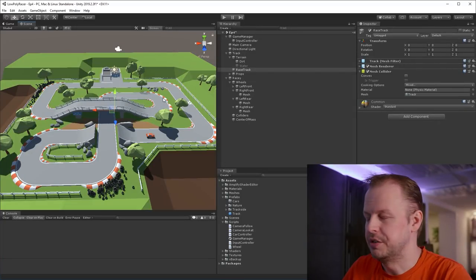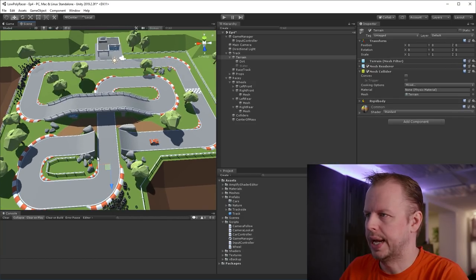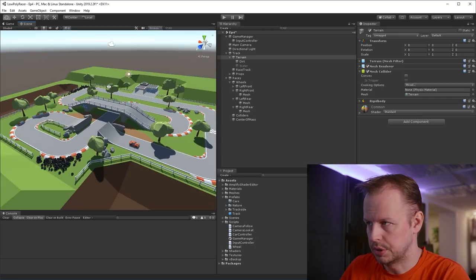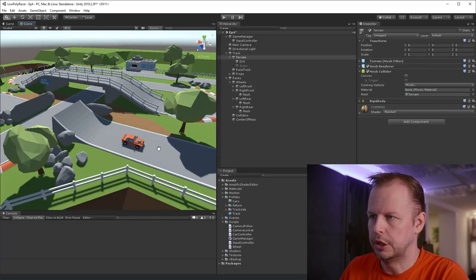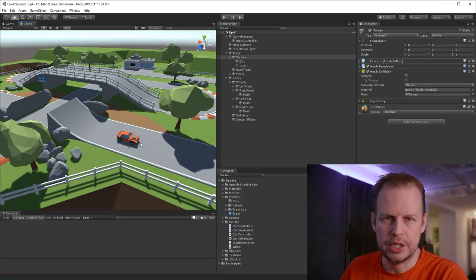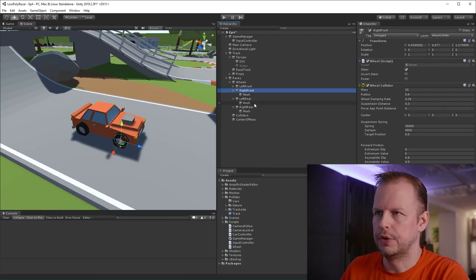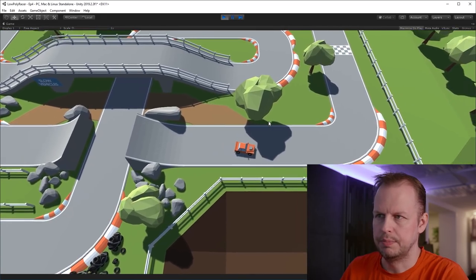This is where we left off pretty much. I just continued to place all the trackside objects — I added more stones, more tires, and more fences all the way around the track, but it's pretty much exactly how I did it in episode 4. Have a look at that if you want to see how to place those trees and trackside objects. Then I swapped the cop car out for this race car, which I modelled during a 10-minute video. I've swapped that out — it's a little bit more racy. It's got the same hierarchy for the wheels that we did last time.